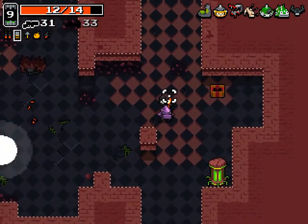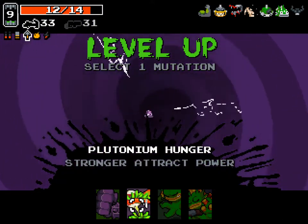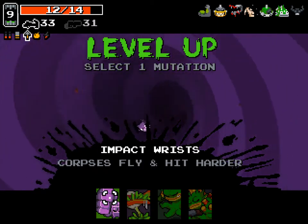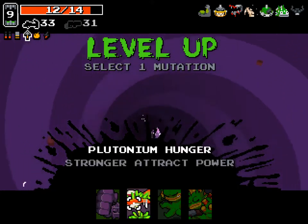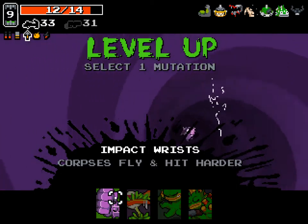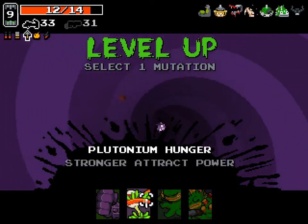Super crossbow — you shoot five bolts at once. With Bolt Marrow, it's pretty nuts. Impact Risk is also pretty amazing late game — when you shoot somebody, they go flying like they're on trampolines, and when they hit other enemies they cause a lot of damage. But because we didn't get any ammo mutations, I think I have to get Plutonium Hunger. Shotgun Shoulders makes shells bounce further, which is pretty nuts, but we need the Plutonium Hunger.